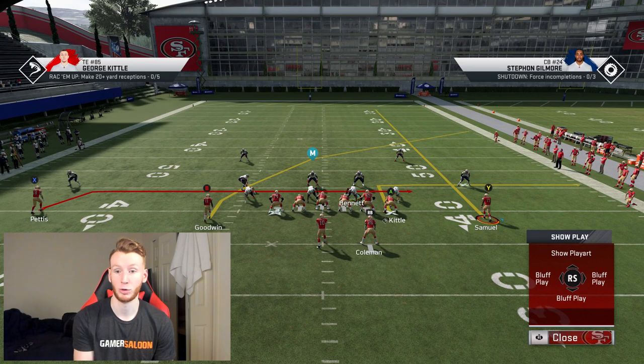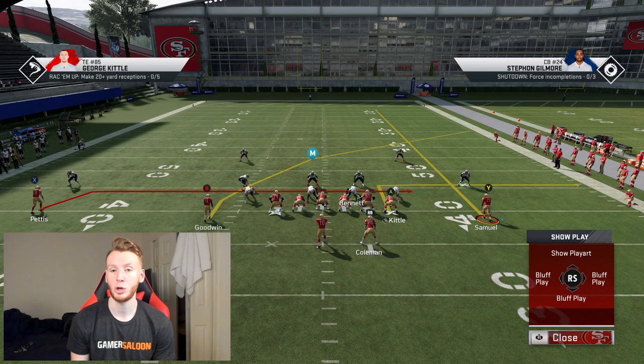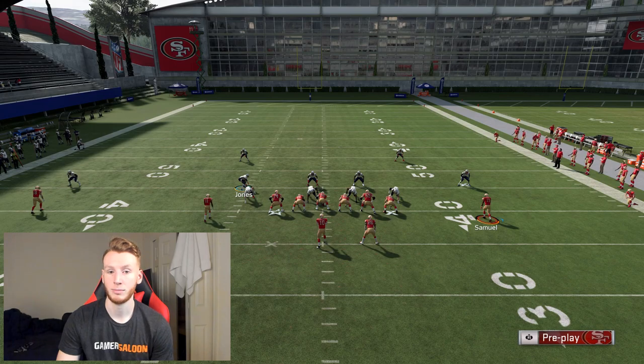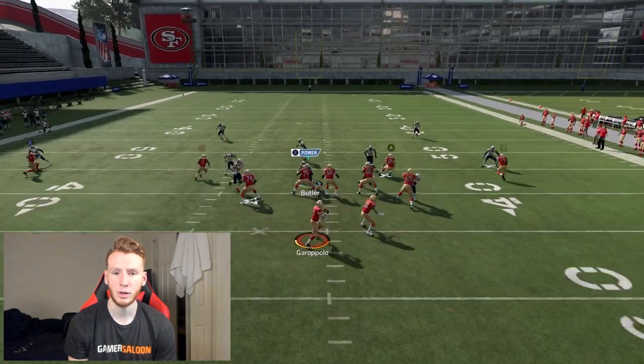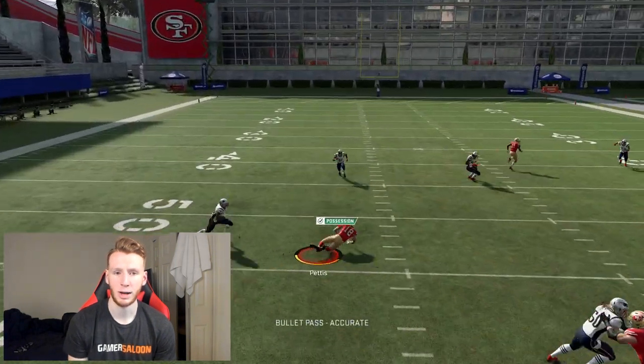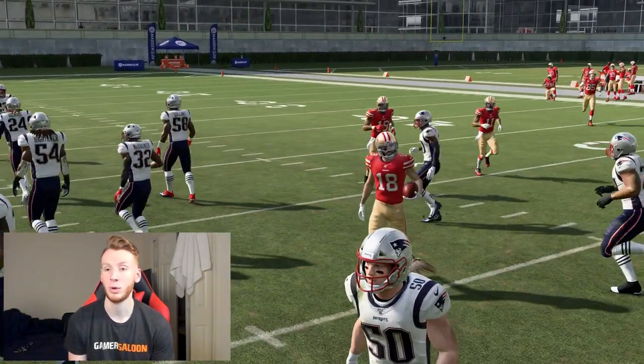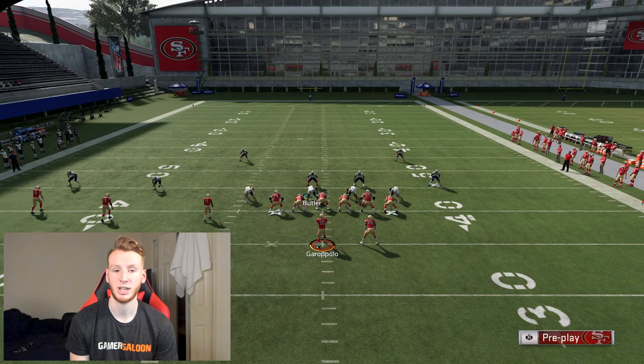So if they blitz you out of cover two, you can throw this drag. If they blitz you out of cover three, you can throw that drag or that out route. Say they're on a cover two — blitz on this guy, blitz on this guy, this is their user. Just assume they're going to user the crosser. As soon as you hike the ball, you can throw that drag — quick hot read before they can get their blitz through, you're throwing that drag.